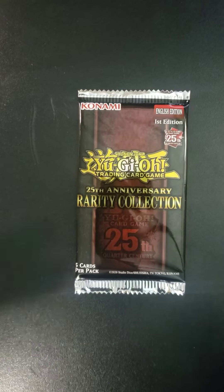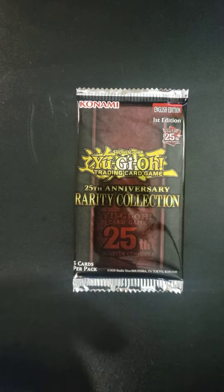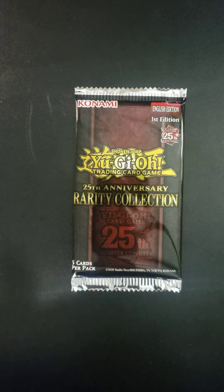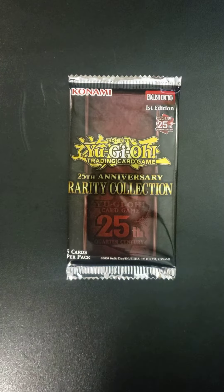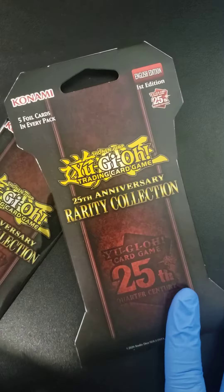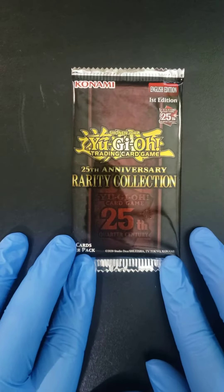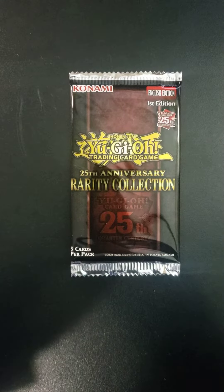Welcome back to Kraken Packs with Mr. Mugga, folks. Happy New Year to everybody — this is 2024 and we are going in with some Yu-Gi-Oh! 25th Anniversary Rarity Collection cards. We've opened one pack before. Got myself two packs here. I've opened one in advance, one outside blister pack, just so you can see what it looks like. Hope everybody's doing well. Hope you all had a good New Year's. Here we go.